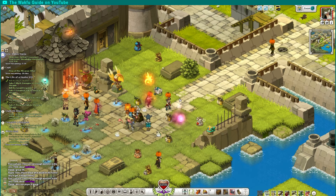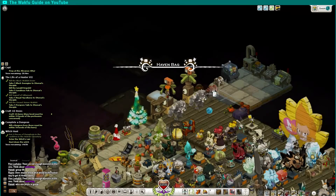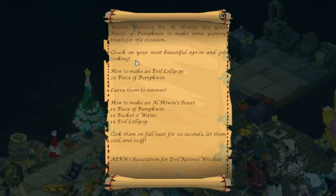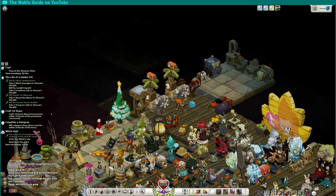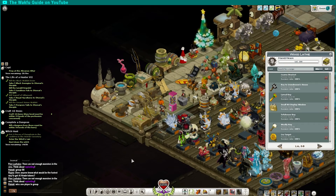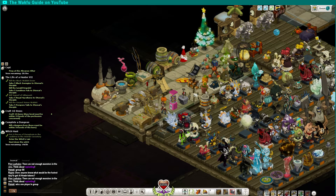Once you defeat the witch you get a note with recipes on how to make some items: the Evil Lollipop and the El Hoenn Candy. The Evil Lollipop gives 20 HP, and the El Hoenn Candy gives you 50 Prospecting but also Unlucky Day, which gives a 10% chance of a critical failure — that's a pretty bad penalty, but not too bad.